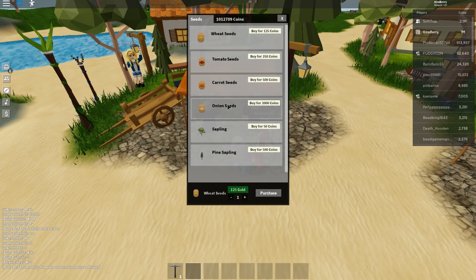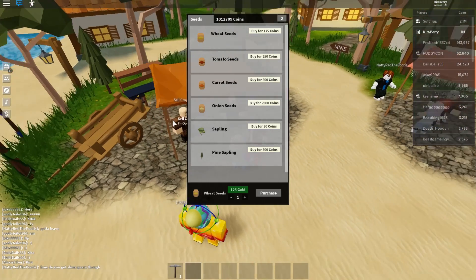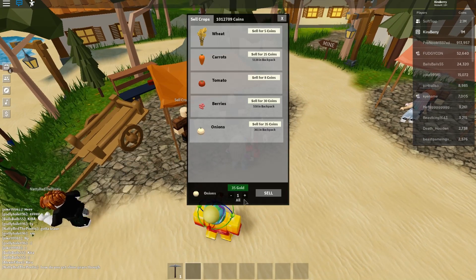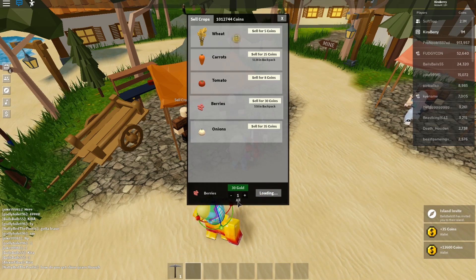But then we also have the seeds. Carrot seeds you can buy for 500 — so cheap — and then onions are 2,000 per seed. Obviously I did waste a lot of money getting a lot of onions, because I thought at first that selling the crop with the highest value would just be the best. But it's actually one of the lower ones in terms of overall earnings, which is actually really surprising.